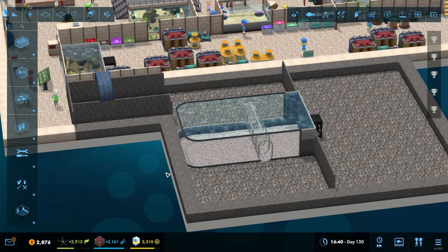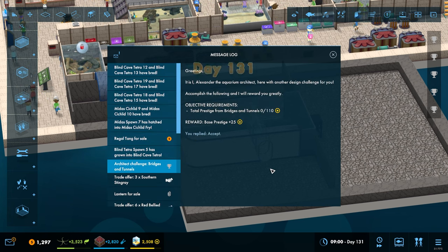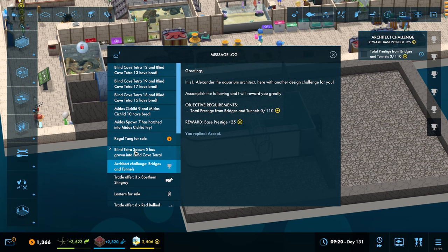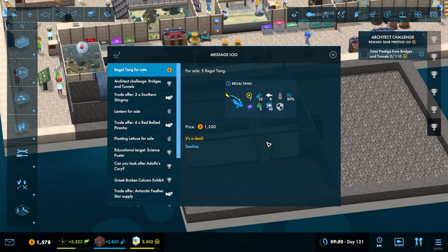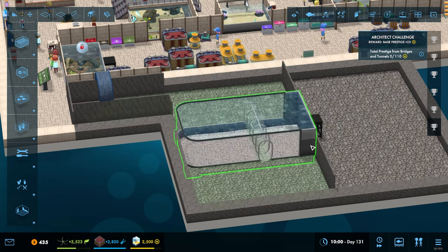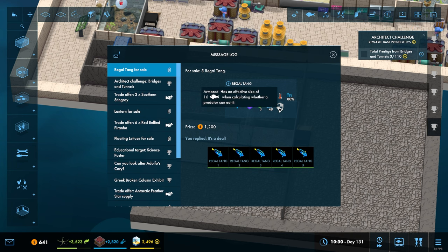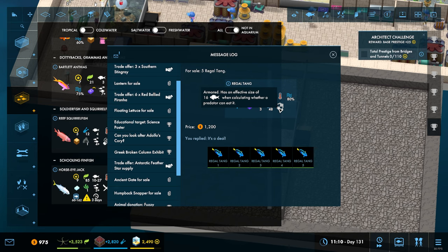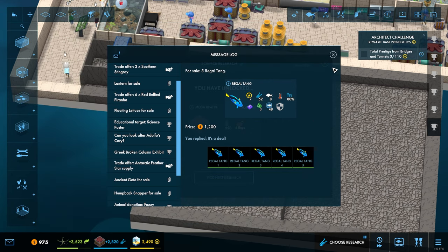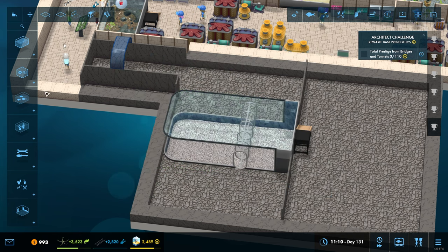Right, so what do we need? Do we have enough money to do everything? I'm not so sure we do. We'll take regal tangs - yeah we'll take those. What are these? They're armoured. Oh, they can go in with the horse eye jacks because they have an animal size of 16 when calculating whether a predator can eat them, so they will actually be safe among the other guys. Let's get a balloon shelf - that's lovely.